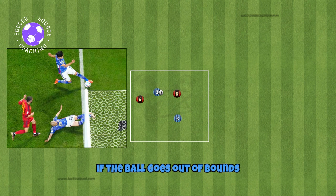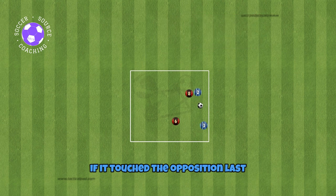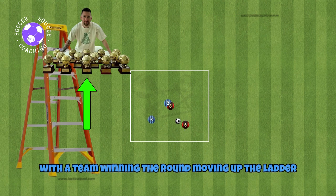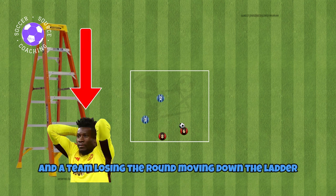If the ball goes out of bounds, the team will get the ball back if it touched the opposition last. If you have multiple squares, you can set up a ladder system with the team winning the round moving up the ladder and the team losing the round moving down the ladder.